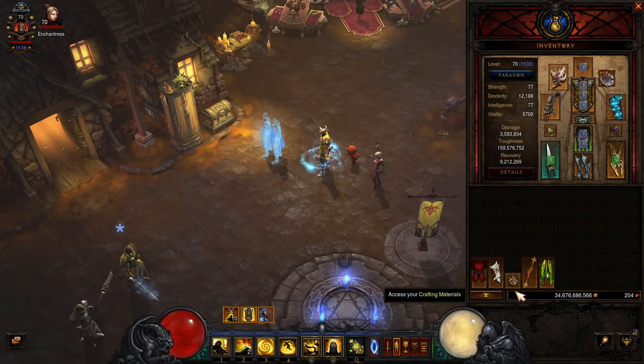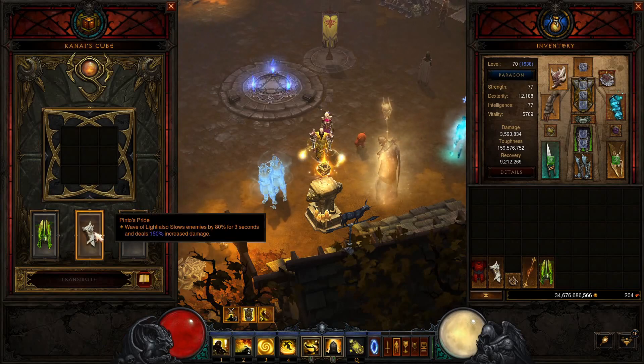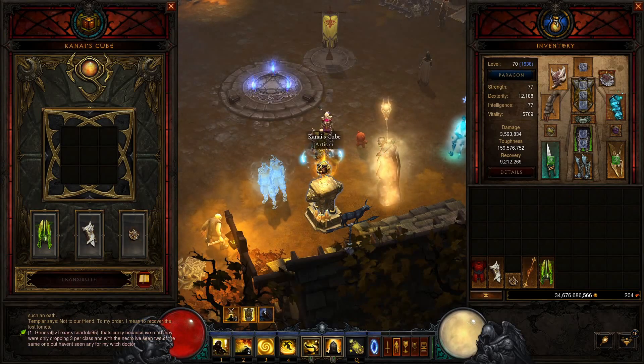For our cube, you want to use one of those three weapons. For the armor, we either want to use Pinto's Pride or Bindings of the Lesser Gods. For the ring, we're going to use Obsidian Ring of the Zodiac, so as we're hitting things, everything is coming off cooldown for us.